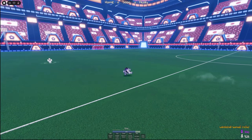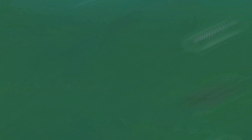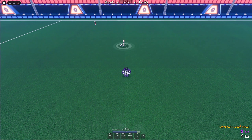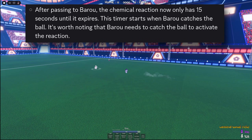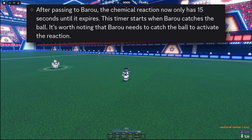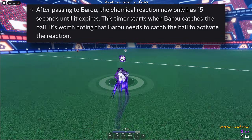The next change is to his passing skill, Undead Crash, which had its speed buffed by 10%. This is super hard to notice and it just seems like filler, but Undead Crash also had some interesting changes made to the chemical reaction with King. Basically, now the person on King only has about 15 seconds to shoot after receiving the ball before they can no longer do the chemical reaction.